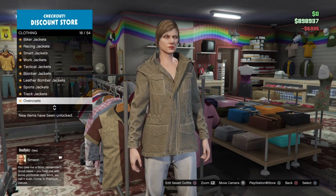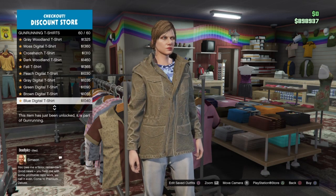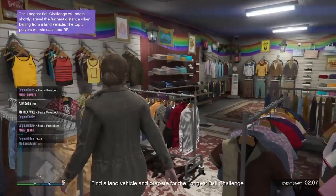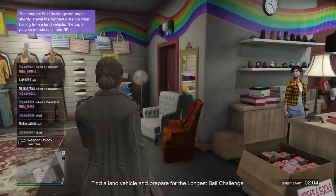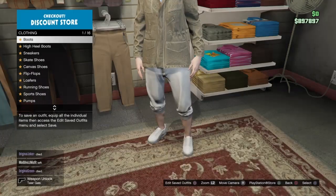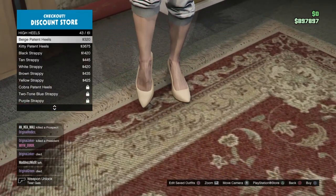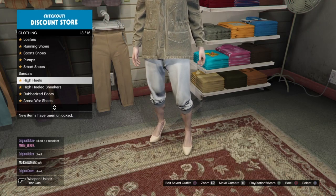Scroll down to Gun Running T-Shirts and pick the last one — number 60, the Blue Digital T-Shirt. Also, if your character has any default accessories on, make sure to take those off because the glitch will not work with them on. Head over to Shoes, go to High Heels, and pick number 43 — the Bilge Patient Heels, number 43 out of 61.